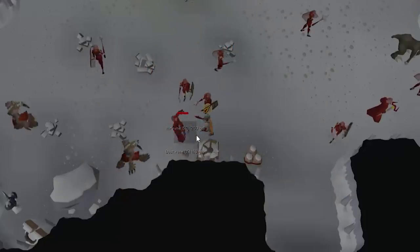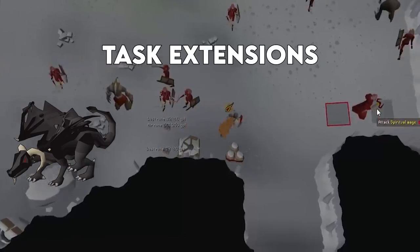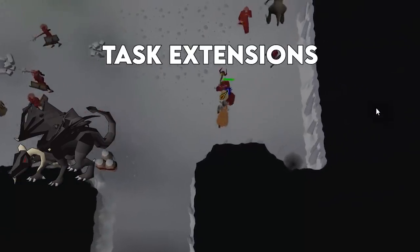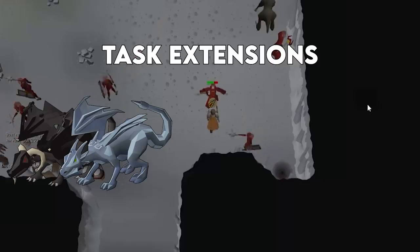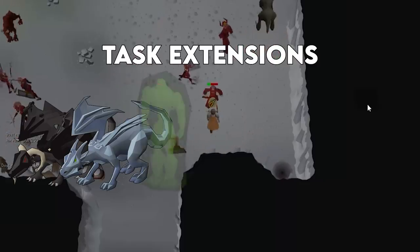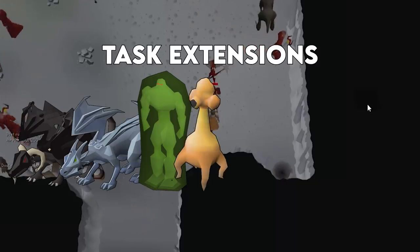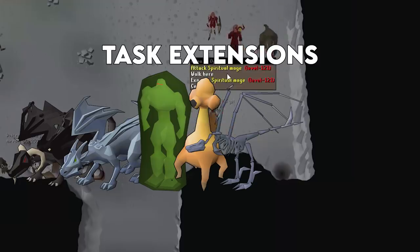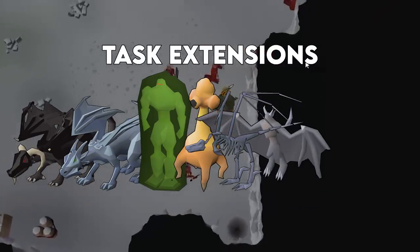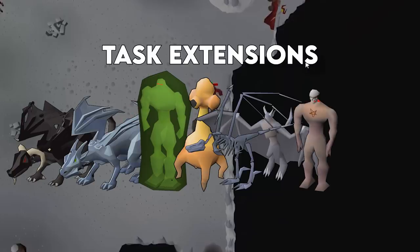Next up is task extensions. The first I suggest is black dragons, which allows you to do brutal black dragons — pretty good money. Rune dragons for the same reason, though you will need Dragon Slayer 2 completed. Aberrant spectres are a very good cannon task in the Stronghold Slayer Cave. Dust devils are great for bursting or barraging for magic experience. Skeletal wyverns are also good money. Gargoyles are convenient to extend when chasing the pet.